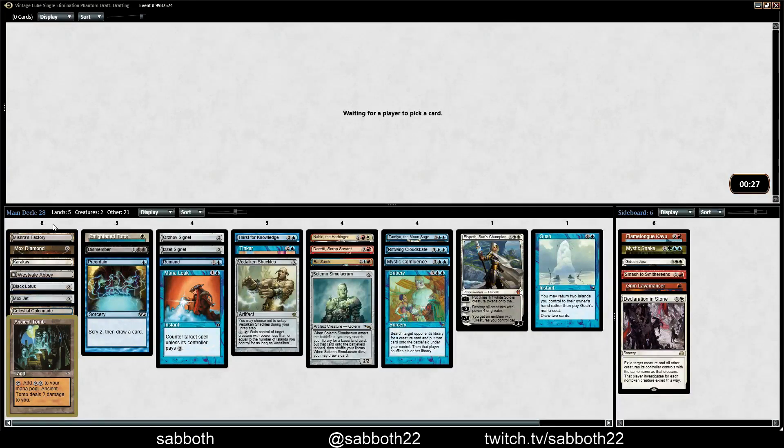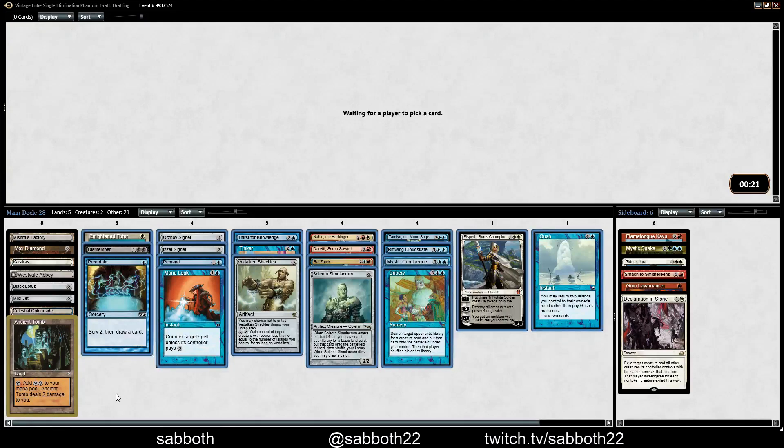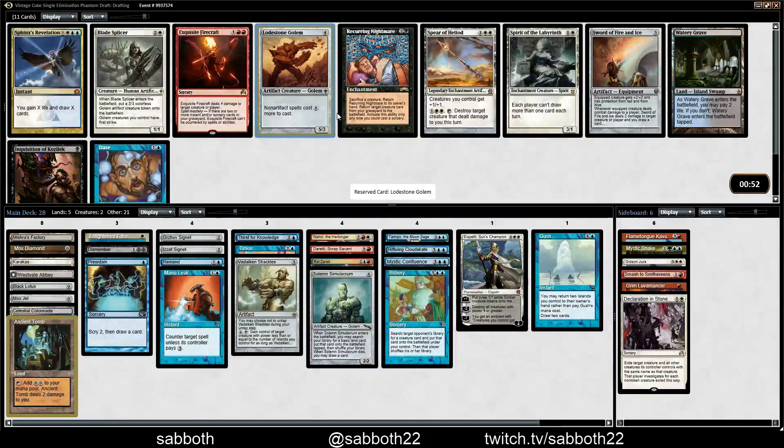Still need a couple more playables — we've got 20 cards over here and 8 cards here. Lodestone Golem — it's possible that Wheels, the Workshop, and Lodestone Golem is a nice combination. Turn one Lodestone Golem? Maybe. I like Daze also. Lodestone Golem might just be able to win some games on its own — it kind of fits the theme of what this deck is trying to do. Let's take that.